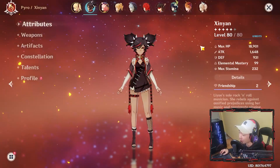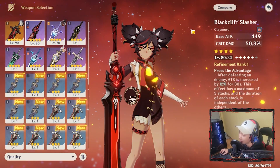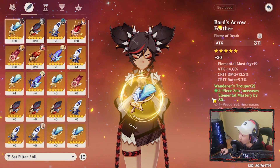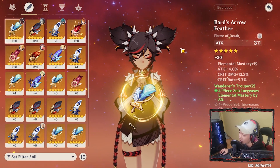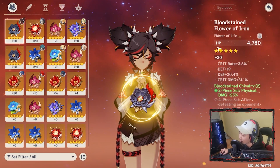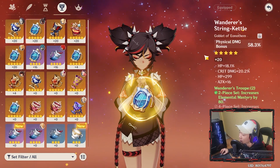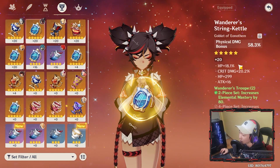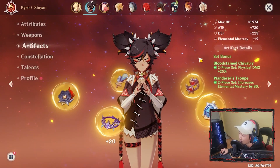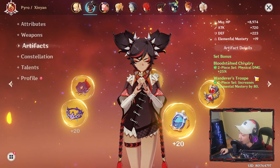For my Xinyan, she's at level 80. For the weapons I'm going to be showcasing: Wolf's Gravestone at level 90, Black Cliff at level 80, and Sacrificial Greatsword at level 70. For the artifacts, I am using Razor's artifacts and some others. For the flower I have attack, crit damage, and crit rate. For the feather I have HP, crit rate, and crit damage. For the hourglass I have attack percent, crit damage, and crit rate. For the cup I have physical damage with crit damage. For the helm I have crit damage with crit rate. She's using the Bloodstained Chivalry set getting the 25% physical damage, and Wanderer's Troupe getting elemental mastery +80.